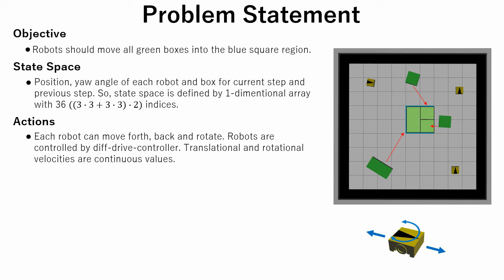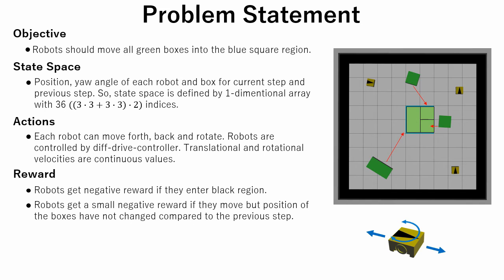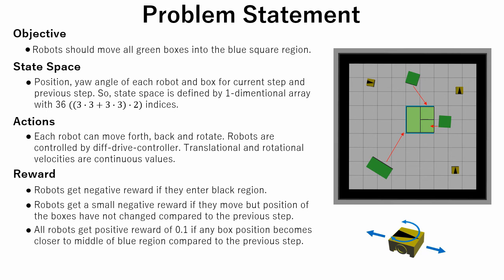Now, about the reward. A robot gets a negative reward if it enters the black region. Robots also get a small negative reward if they move but the positions of the boxes have not changed compared to the previous step. All robots get a positive reward of 0.1 if any box position becomes closer to the middle of the blue region compared to the previous step. All robots also get a positive reward proportional to the area covered with green boxes.